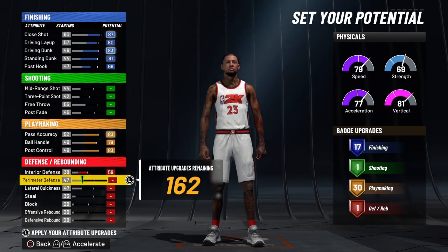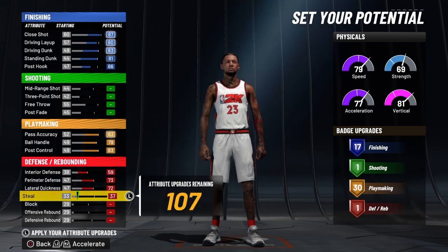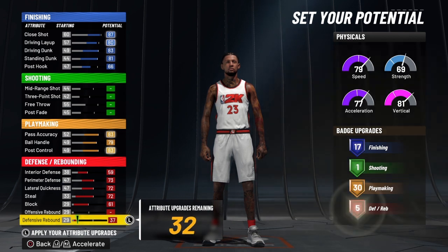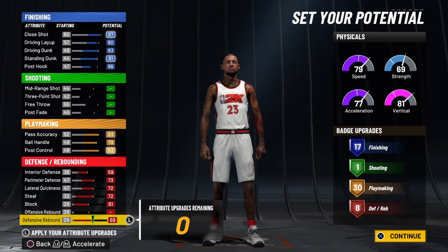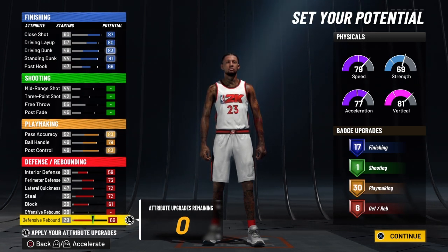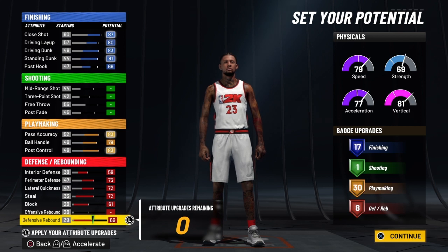We're going to go all the way up on his interior defense, all the way up on his perimeter defense, all the way up on his lateral quickness, all the way up on his steal, and all the way up on his block. Nothing on his offensive rebound, and we're going to put the rest on his defensive rebound. We got the 10 — the Slasher Takeover — which is the most powerful badge on this game. It gives a +10 to physicals, +10 to finishing, +5 to shooting, +10 to ball handle, +5 to pass accuracy, +5 to post control, and +5 to defensive rebounding.